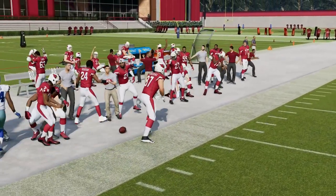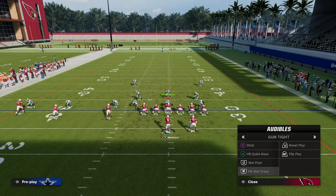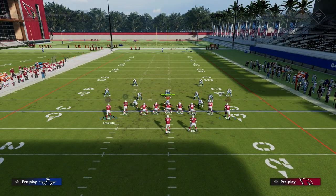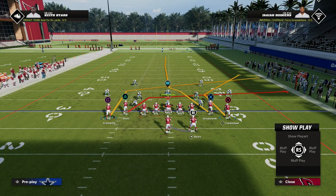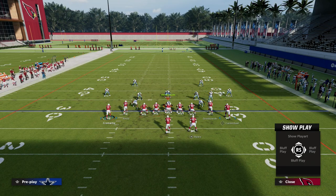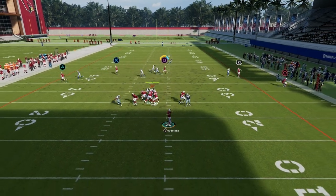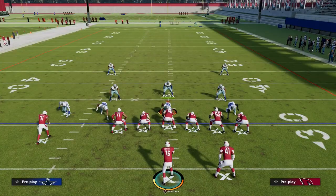In gun bunch, you can apply the same concept: slant the tight end, in route Carmichael on a smart route for spacing, flat the slot, and create a seam wheel concept on the left side. You still have multiple man beaters and zone beaters opening up little pockets horizontally. For gun type, use a post route, out route, slant to the tight end, and the flat and wheel concept — attacking all positions that are horizontally effective on the field.